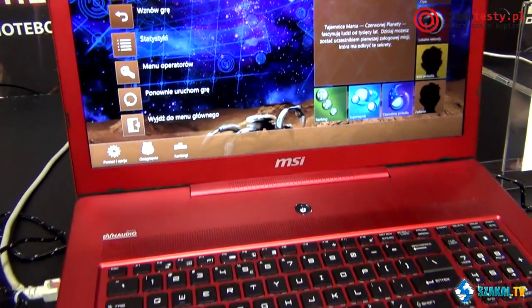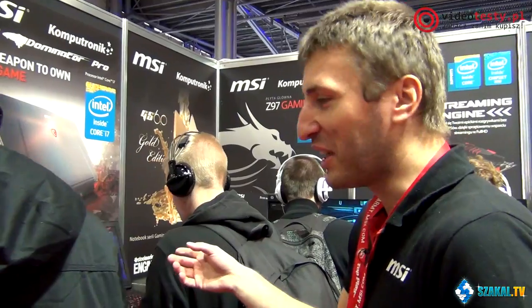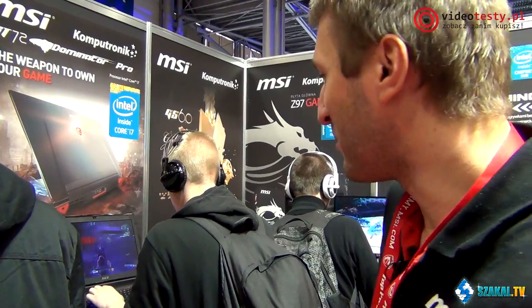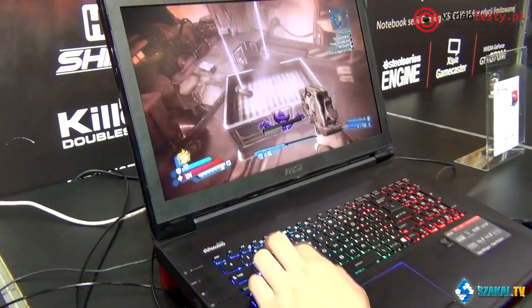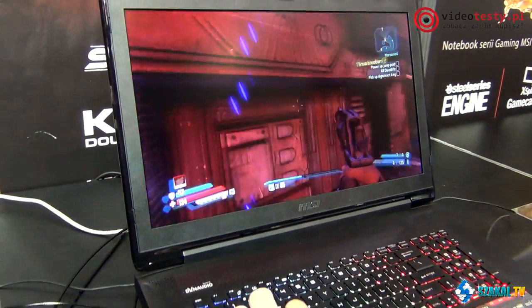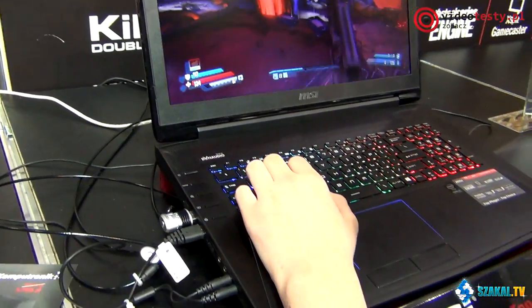This is the graphics card. Here we have the strongest machine when it comes to performance — this is the GT-72 Dominator Pro, on which all new titles releasing this year and in the future will run.